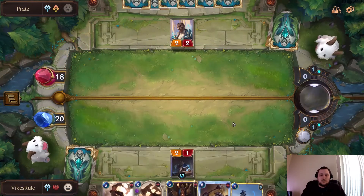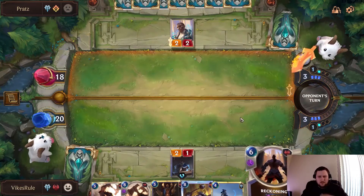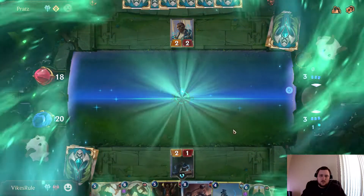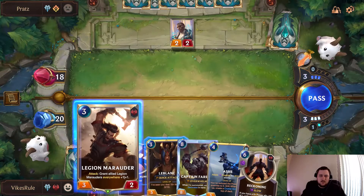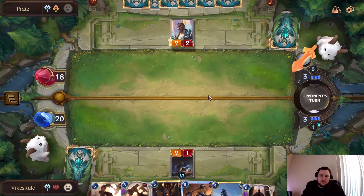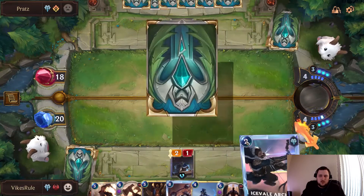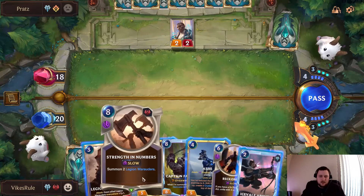Looks like it's a Concurrent Timelines type deck. They're going to have Trollchant, maybe some freezes. We've got Reckoning as well — yeah, there's Timelines. For LeBlanc, it's very easy to run into a Mystic Shot, so we'll just pass here. Let's get Ash going and LeBlanc going — though it's very easy for them to kill LeBlanc, unfortunately. Let's play out Ash.